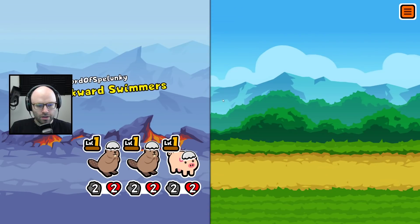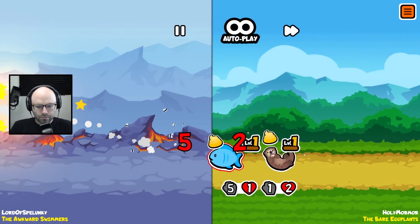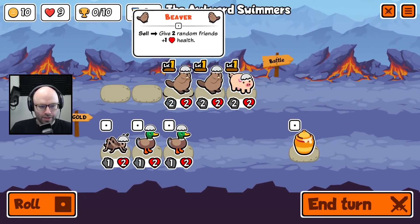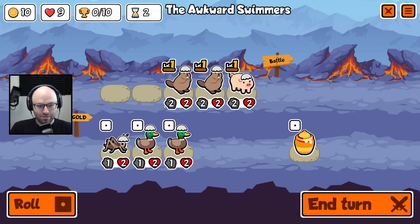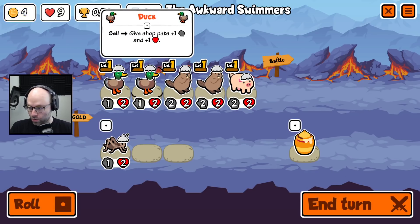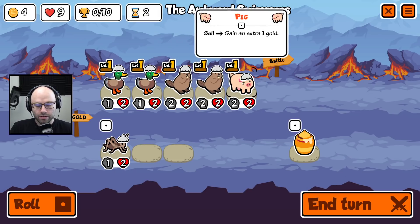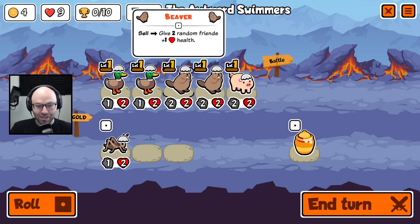Feels nice to be back on the standalone version, to be back on the one-of-one egg hat. It's the No Roll Challenge, okay? Here's what I'm gonna do — I'm definitely gonna buy two ducks. This seems like a huge asset in a world where we can't roll. You just time the sale of these ducks appropriately. What would I like to have here?